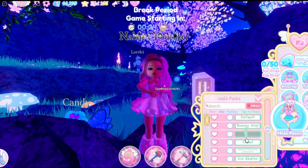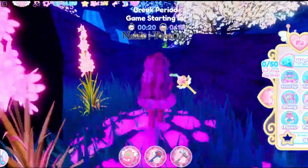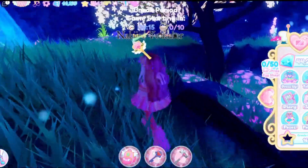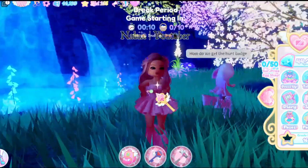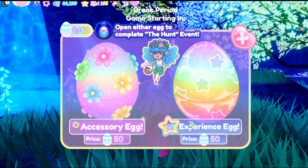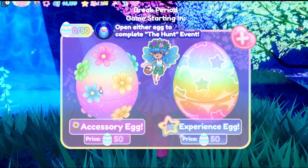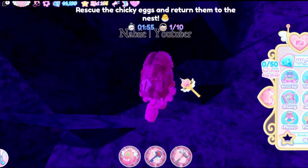My animation is not working. Okay, there we go. My animation didn't want to show up. We have about 15 seconds left before this round starts. Let's check out the eggs — we have an accessory egg and an experience egg. This one gives XP and we'll focus on the accessory egg. Let's see what accessories we can get. I already see an egg right here!